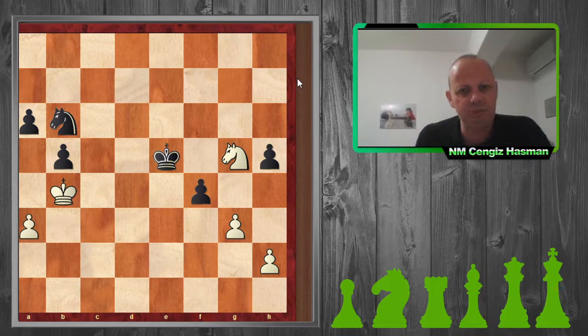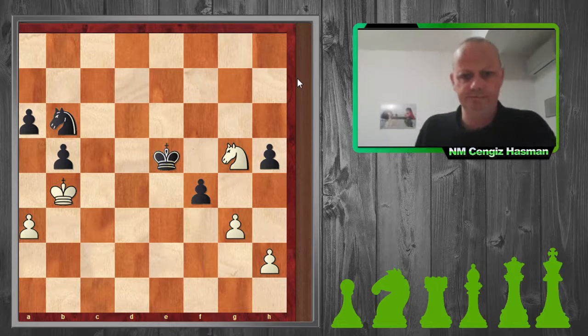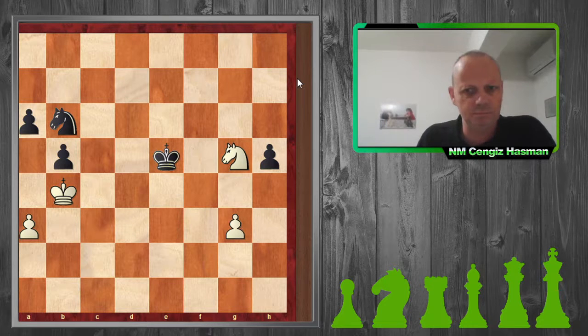It's important for the player in the inferior position to try and swap off pawns or take your opponent's pawns. If you're in a winning or good position, you should try to keep the pawns on the board. So I've exchanged them — a pawn each.